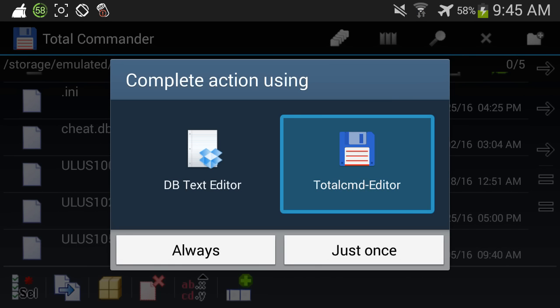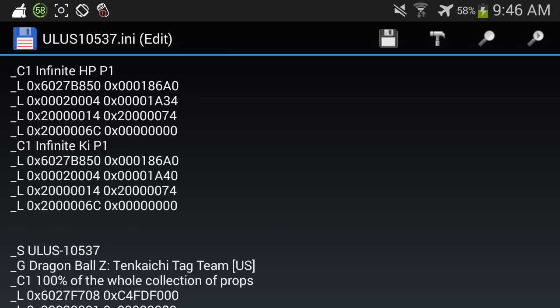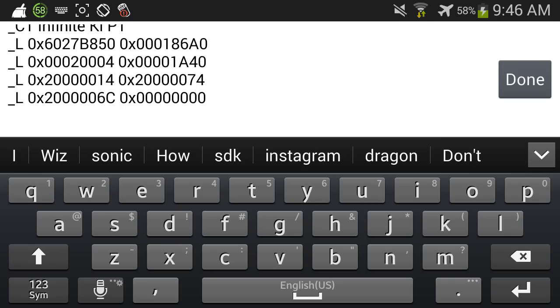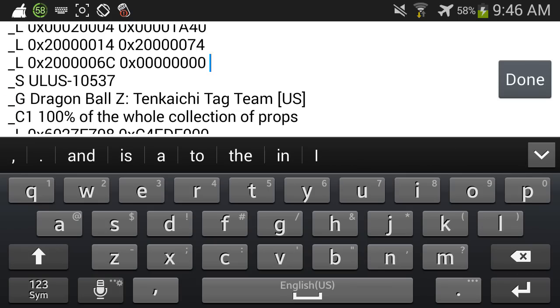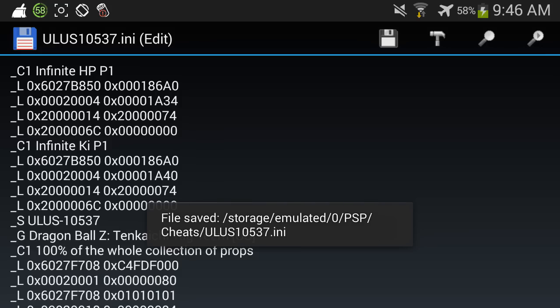Then you're simply going to paste it — like that, boom. Then backspace it once to make enough space, backspace it again, and now we're done. Just click on the save icon right here and boom.